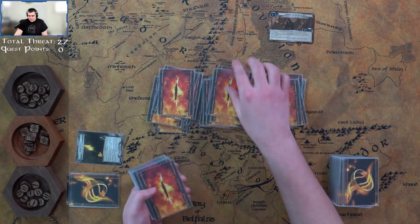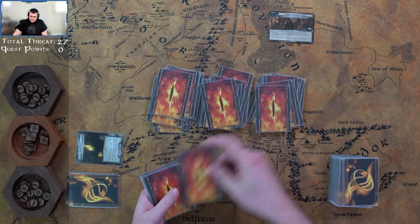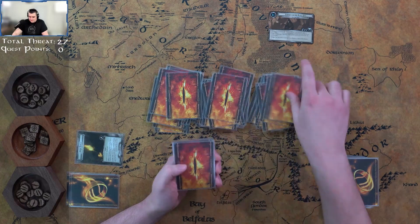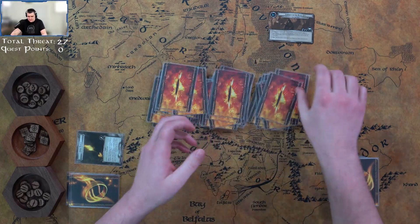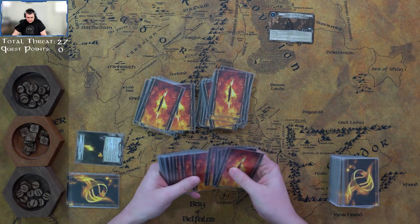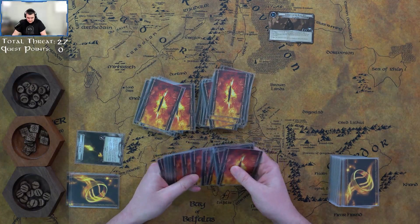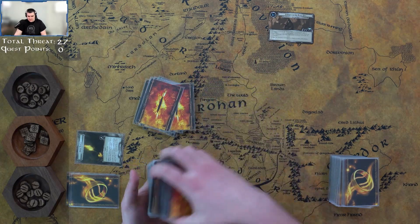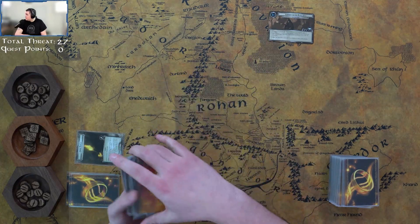It's such a large encounter deck — it takes four hours to shuffle! Counting it out: two, four, six, eight, ten, twelve, fourteen, sixteen, eighteen, twenty... it's a 60-card deck!